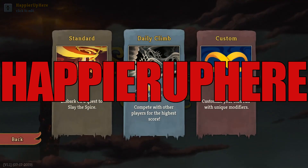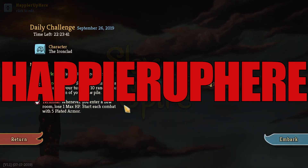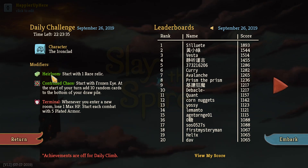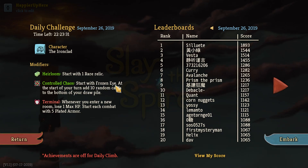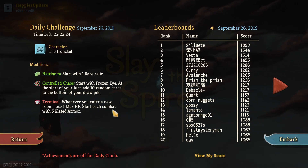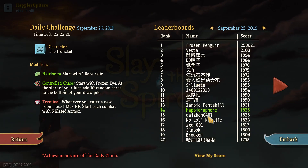Welcome to Slay the Spire. Today we're playing the daily challenge for September 26th, 2019 with the Ironclad. The modifiers are: Heirloom - start with one rare relic; Control Chaos - start with Frozen Eye; at the start of your turn add 10 random cards to the bottom of your draw pile; Terminal - whenever you enter a new room lose one max HP; and start each combo with five Plated Armor.